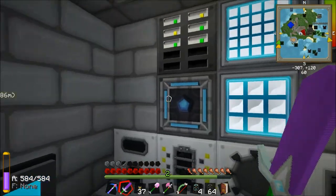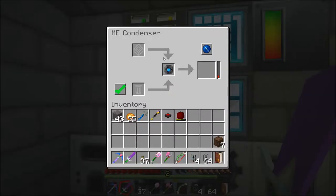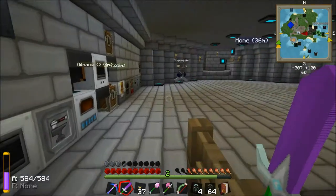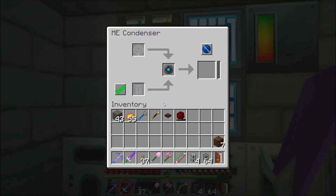Finally, we've got this new thing here - a couple of new things. First of all, this crafting terminal so you can craft up some stuff while looking for items. And finally, we've got an ME condenser, which basically makes singularities. That was gathering up energy for singularities, but we've just lost 50,000 power.